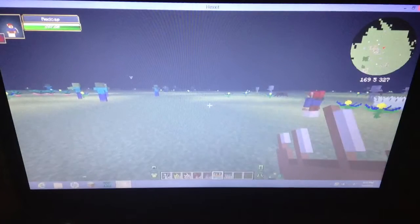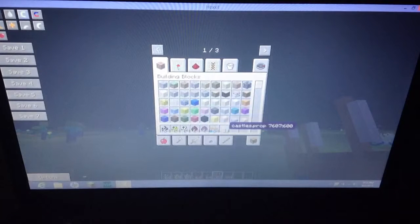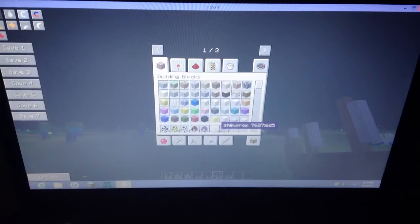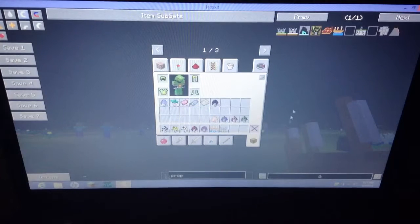I'll get more mobs in later. But now here is something called props. You can spawn castles, ships — you can even spawn a snow castle. To get to your mods, right here on the right side, just click survival inventory and you'll have this here, and you can search up whatever you want.